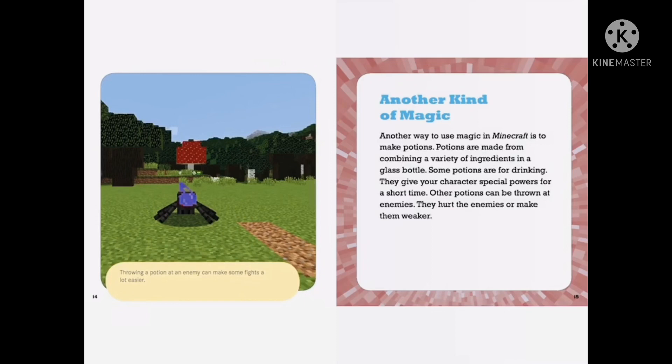Another way to use magic in Minecraft is to make potions. Potions are made from combining a variety of ingredients in a glass bottle. Some potions are for drinking. They give your character special powers for a short time. Other potions can be thrown at enemies. They hurt the enemies or make them weaker.